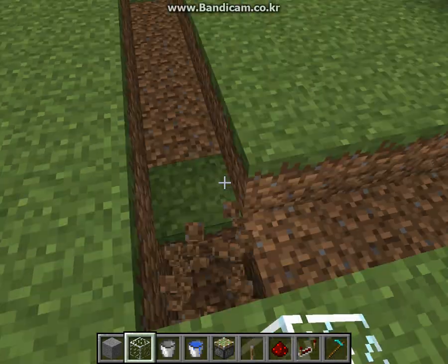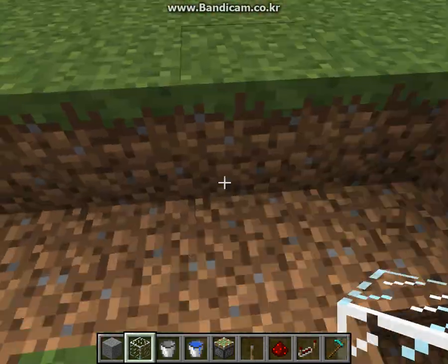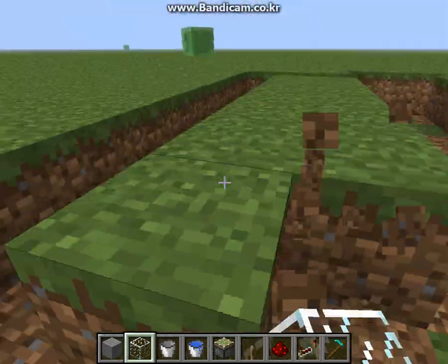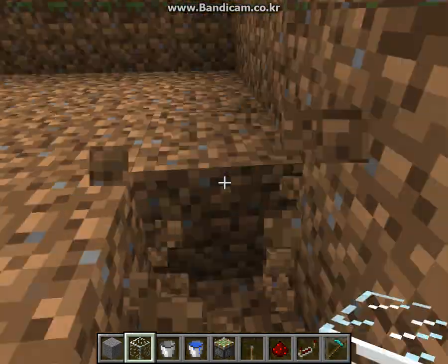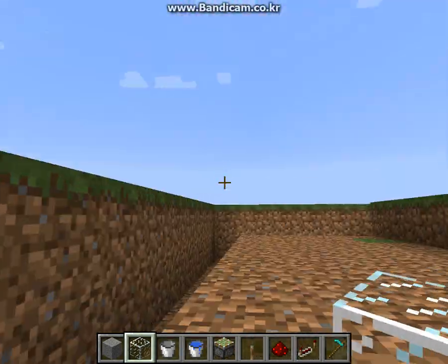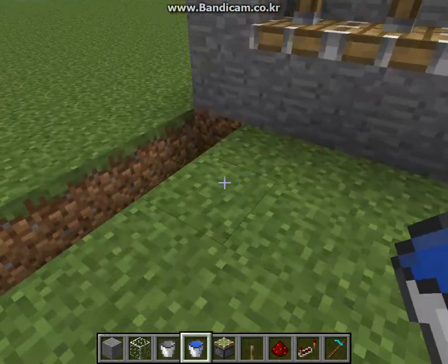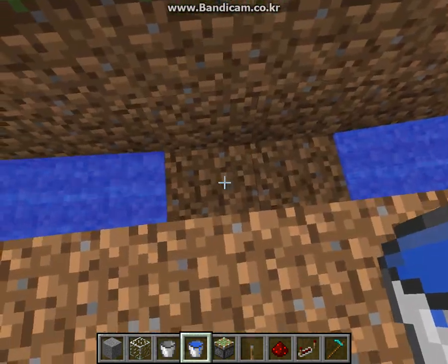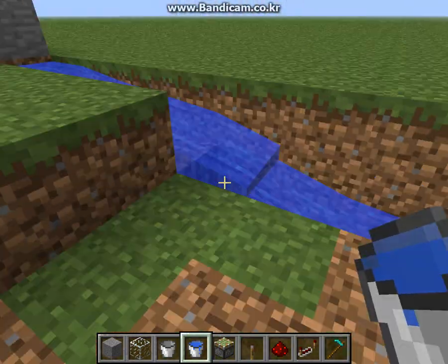Put another block right here and right here too. This will be five blocks long: one, two, three, four, five. Make sure to make a two-block-deep hole around the second layer of the farm, and put water at the end over here and over here too, so the water flows to the middle. Then make a little hole right here so the wheat comes into the middle.